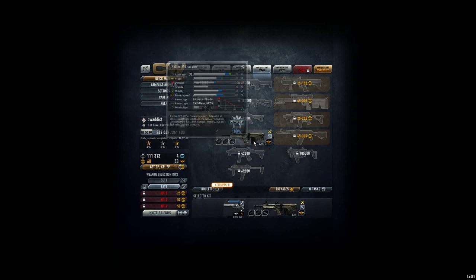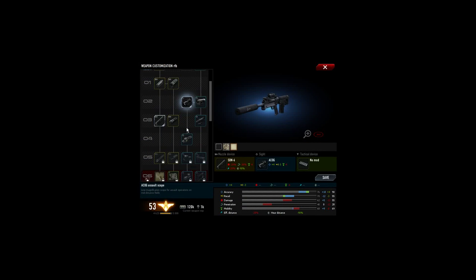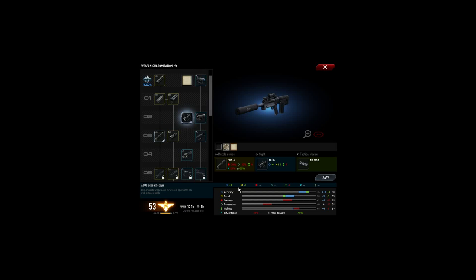So the ACOG sight — let's go back here — is this one. It gives plus four accuracy, minus three recoil. The problem with the silencer is it reduces the damage, the penetration, and the mobility a lot.